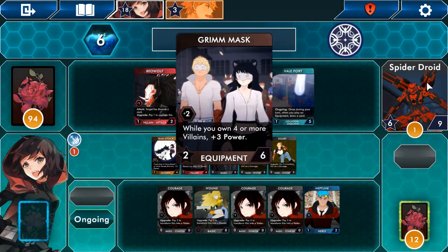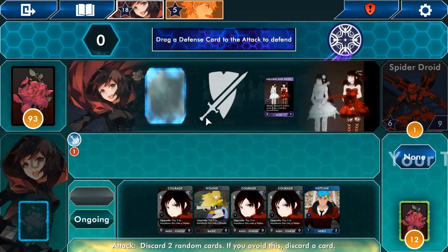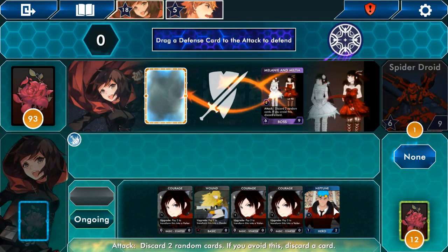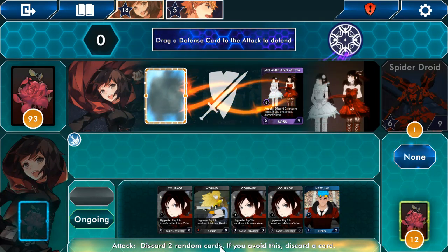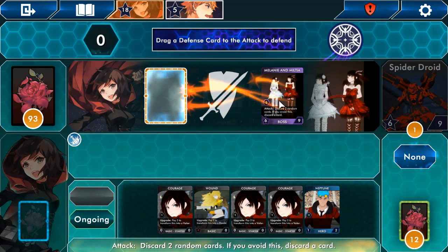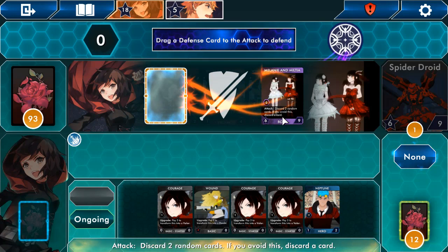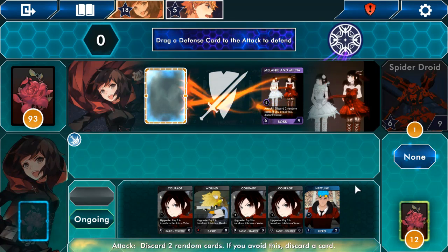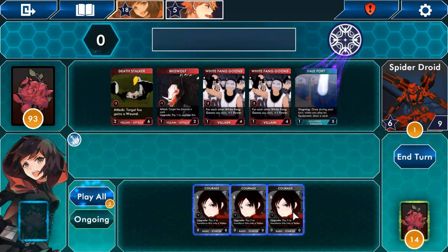The Spider Drones — they're doing things. We're getting attacked and we have nothing to defend with. The attack says 'discard two random cards; if you avoid this, discard a card.' I don't have anything so I'll just take the hit. What did that do? It made me lose cards. Okay, so I just play all — it costs nine health, so I need to get newer stuff.